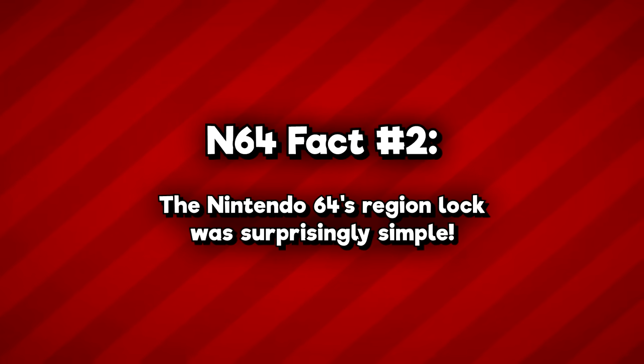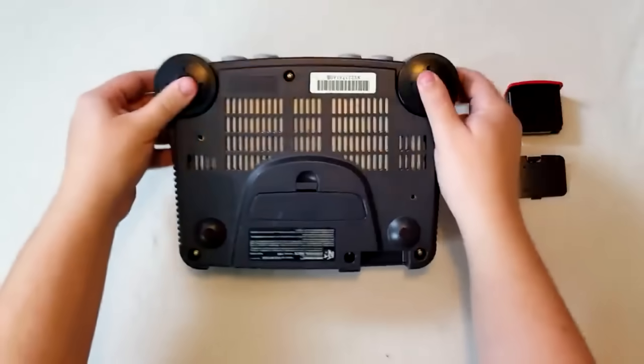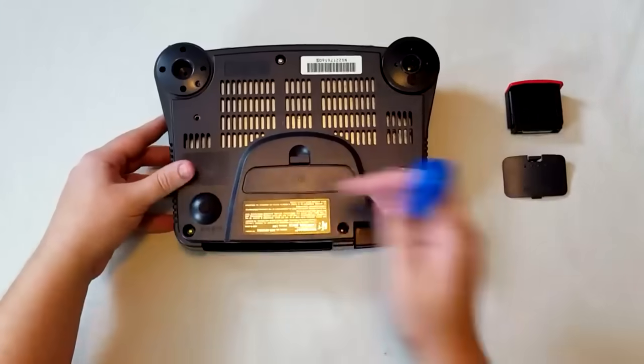Fact number two: the N64's region lock was surprisingly simple. If you're at all familiar with the 64's region protection, you probably know exactly what I'm talking about. Just like the Super Nintendo before it, the design Nintendo chose to implement for regional restrictions was incredibly simple — and consequently quite simple to bypass.